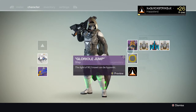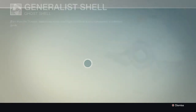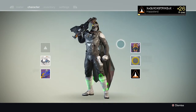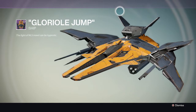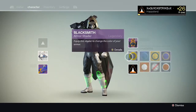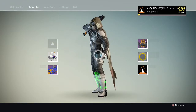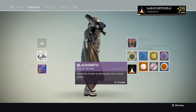Next off, for his ghost, his sparrow, his ship, shader, and emblem — I have the regular ghost shell, just the ordinary ghost shell that everyone has. I have the Eevee Tumbler Sparrow, which you got from pre-ordering the Dark Below. I have the Glory Ship, which is such a cool ship — I got it from an ROC strike. Definitely one of the coolest looking ships in my opinion. Next, I have the Blacksmith Shader, which looks so good with the Dead Zone Revolution cloak. It matches perfectly, and it was such a hassle trying to find a shader that would match this cloak, and once I found this one I was so happy.